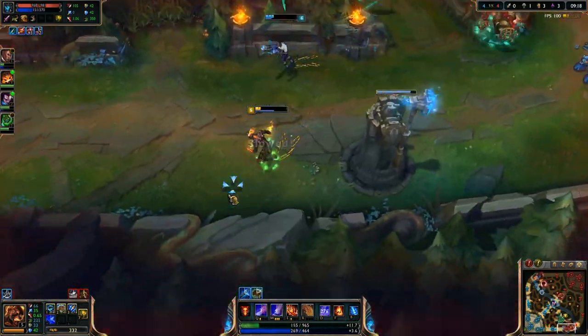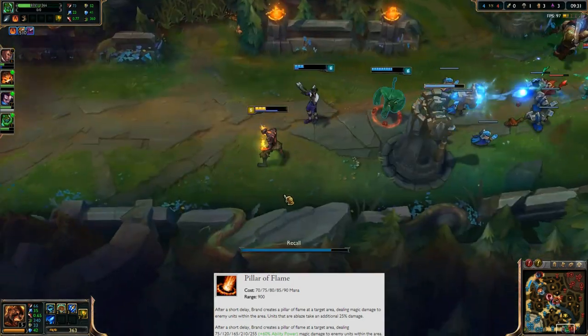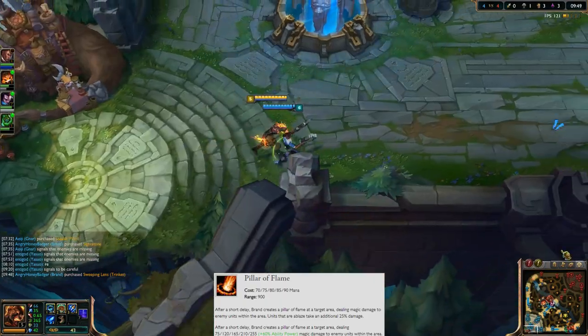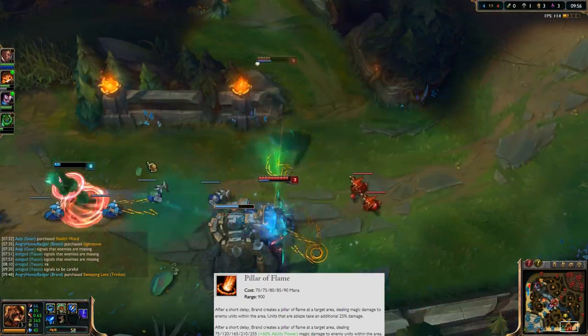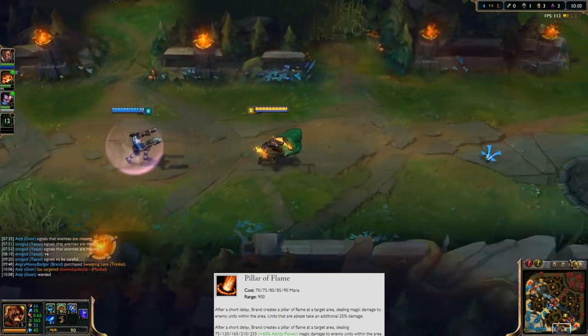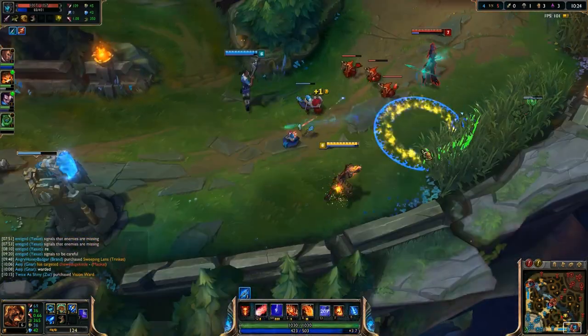At level one, you're going to put a point into your W ability, Pillar of Flame. After a short delay, a big pillar bursts out of the ground dealing magic damage. All units hit by it will take an additional 25% damage if they are ablaze. Remember that.